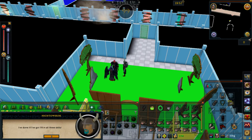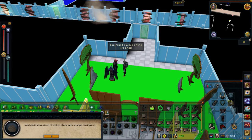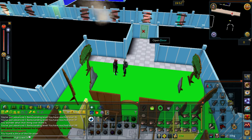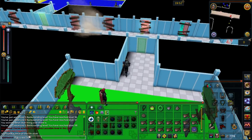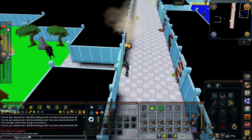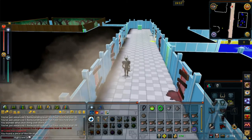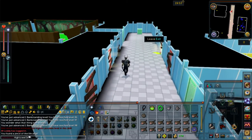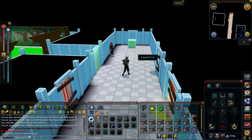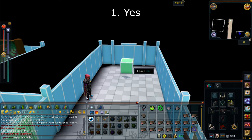Eventually after a while you'll get that skill to 99 as well. Speak with Max — he should just be in the room with you. You'll then state that you've got all three skills to level 99 and you should be given life altar fragment three. Exit back through the door, then head all the way to your east and exit through the green box on the floor. Select option number one: 'Yes,' to leave this room.